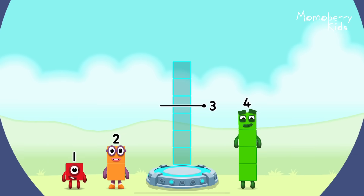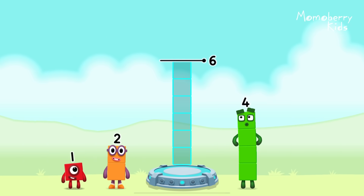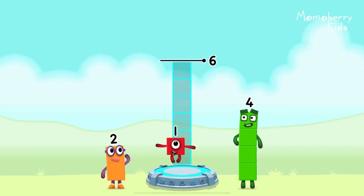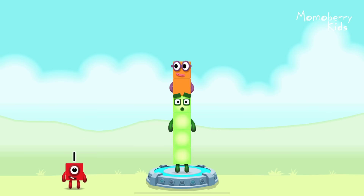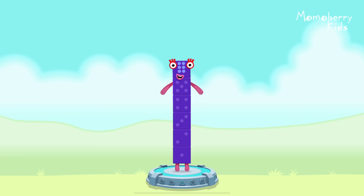Add number blocks to make six. One, one, one, four, two — correct! Four plus two equals six.